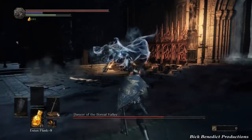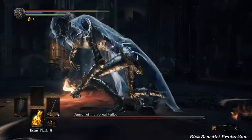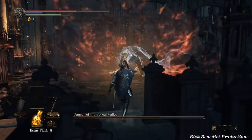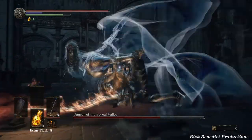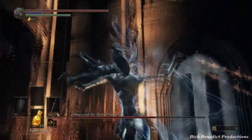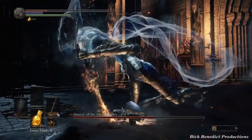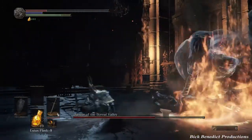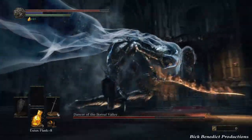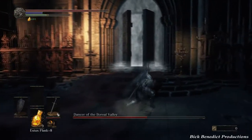You definitely want to two-hand your weapon here because you probably won't be able to guard. Watch out — that's some kind of combustion attack. She grabbed me — watch this damage. The thing I like about this fight is that you are safe behind the columns in this room, though it does mess with the lock-on.